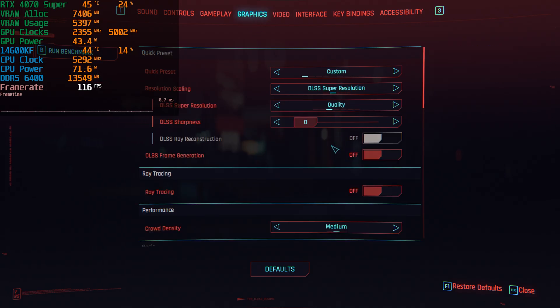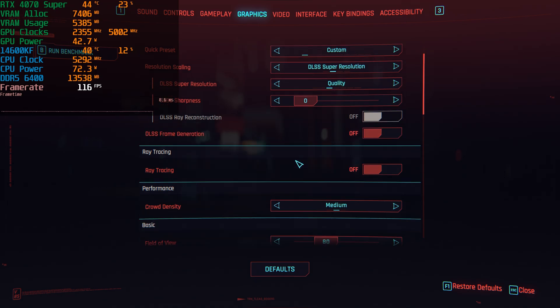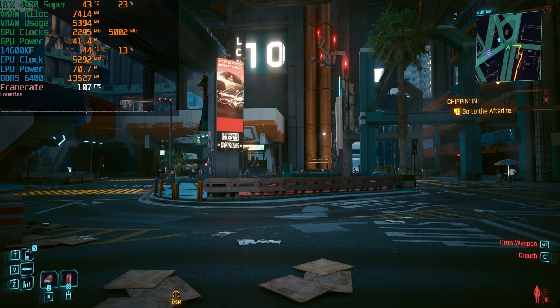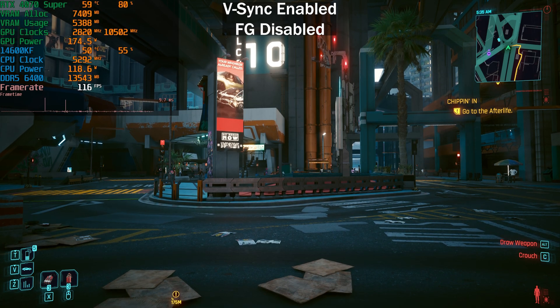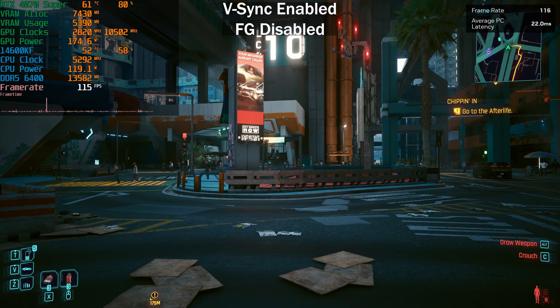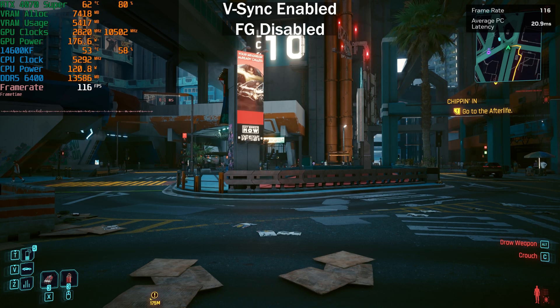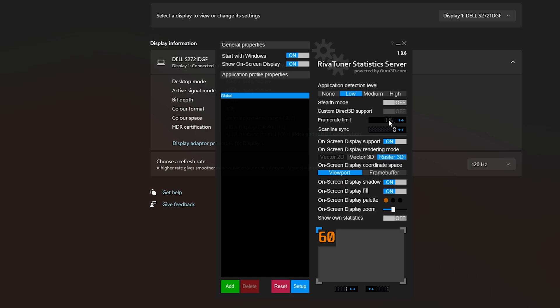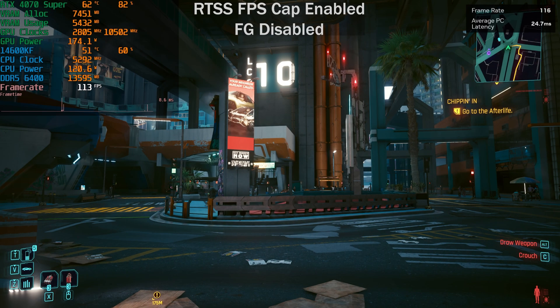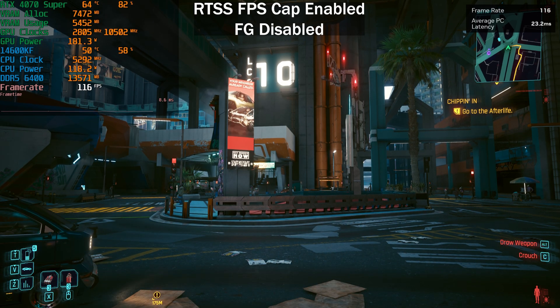I want to show that this doesn't make much difference when you're not using DLSS Frame Generation. Currently I'm not using frame generation - no ray tracing, just the high preset DLSS Quality at 1440p with an RTX 4070 Super. We're getting around 22-23 milliseconds of average PC latency. If I set the frame rate limiter to 116fps in-game, the average PC latency is pretty much the same - slightly higher by maybe two or three milliseconds at most.